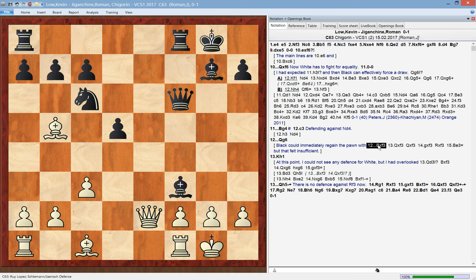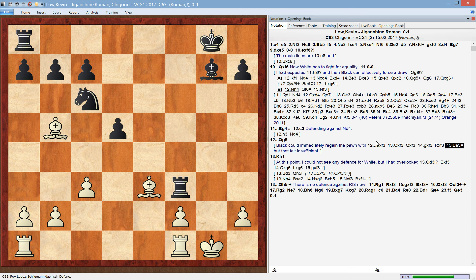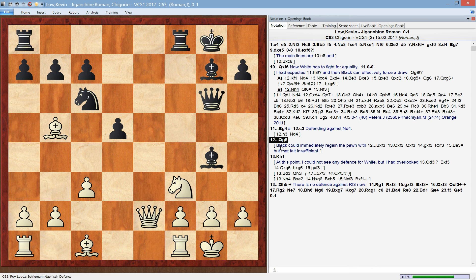I could immediately recapture the pawn, but that felt like I would be fighting against two bishops and I didn't really see much advantage there. So it made sense to maintain the pressure a little bit. Now I have a strong threat of either rook takes or bishop takes, and because of the pressure on the g-file, white would not be able to recapture properly.